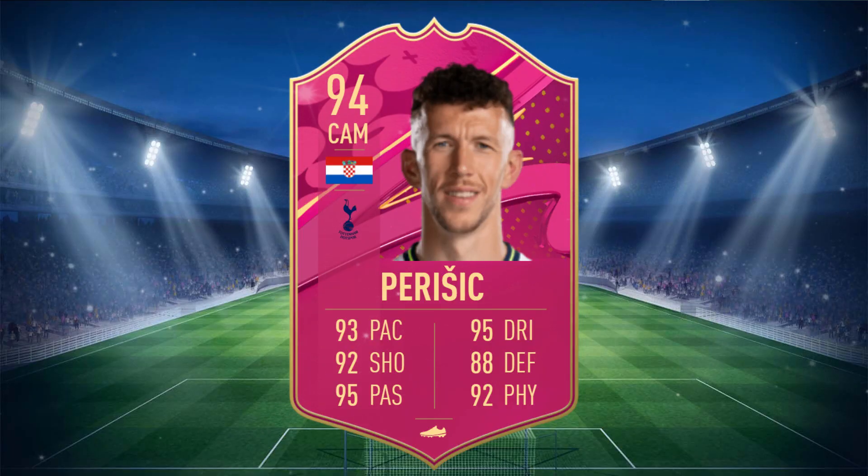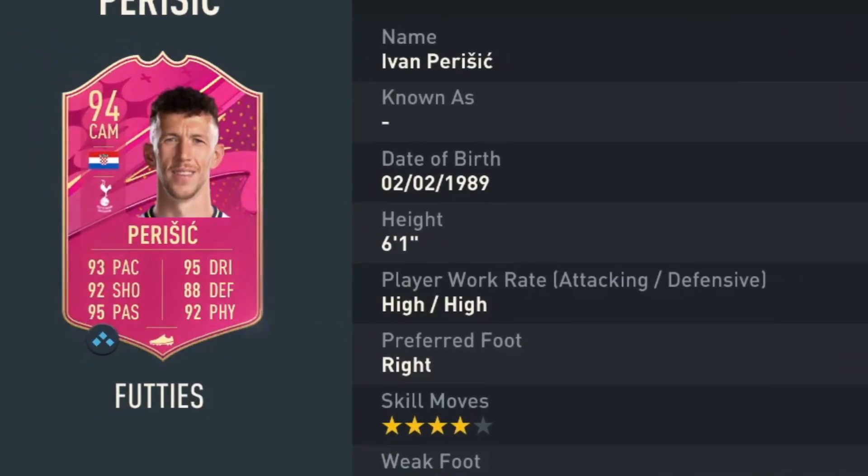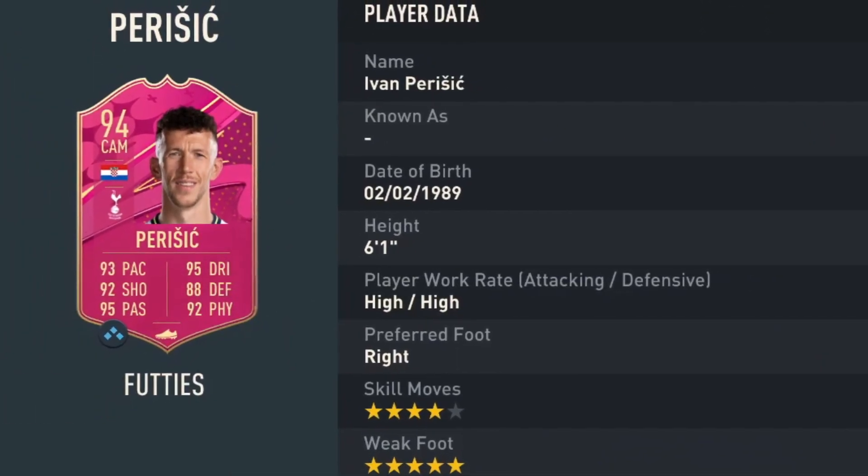Perisic is a 94 rated card with 93 pace, 92 shooting, 95 passing, 95 dribbling, 88 defending, and 92 physical. He stands at 6 foot 1, has high/high work rates, right footed with 4-star skill moves and 5-star weak foot.